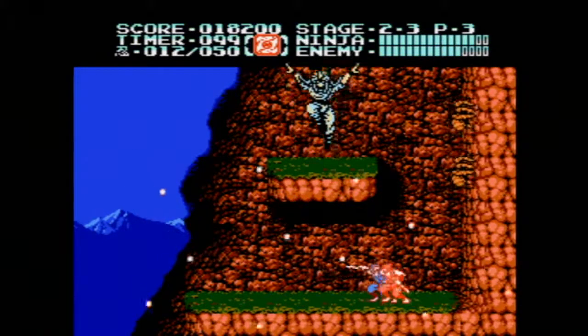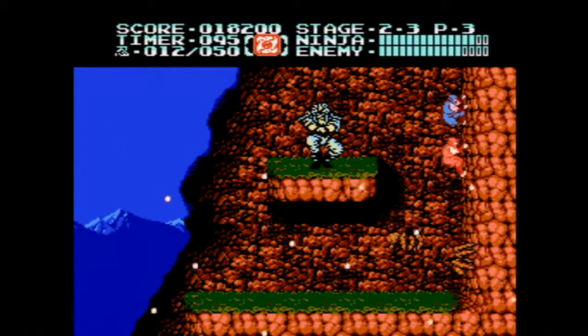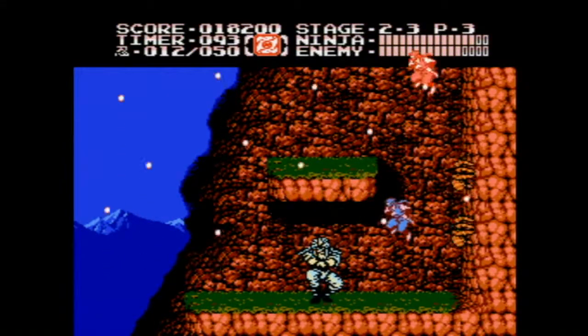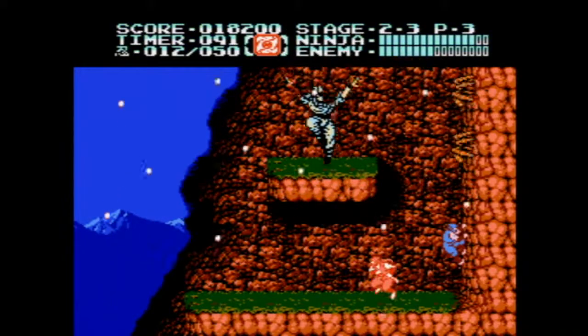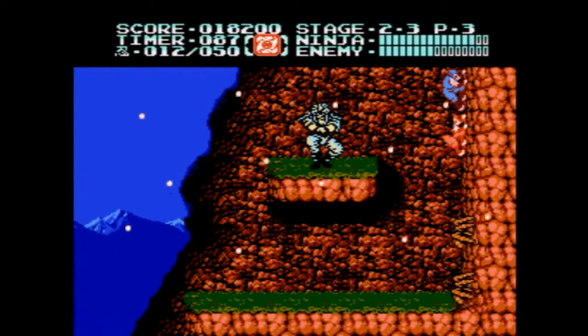You'll see exactly where to sit to dodge the snakes. Then you see, if you go up, he jumps down, and if you go down, he jumps up. So I found, for me, this is the best way to get it done. Do it like this.